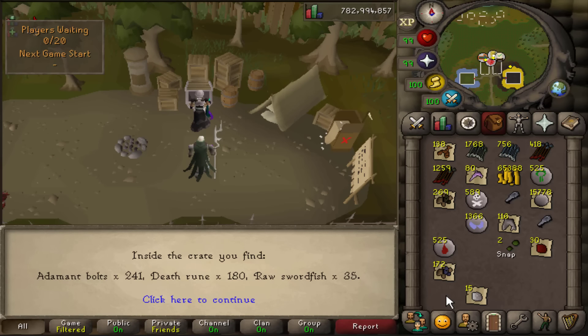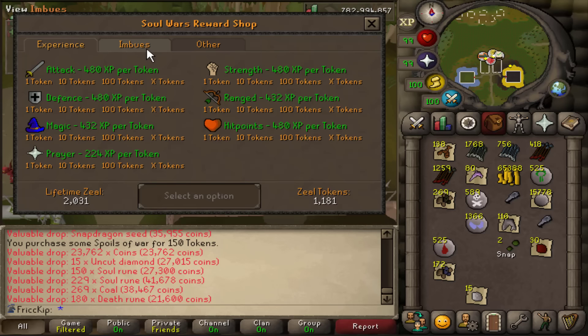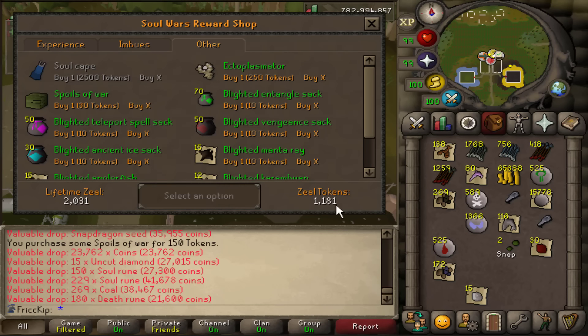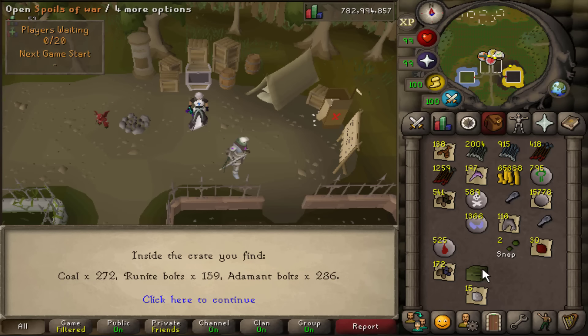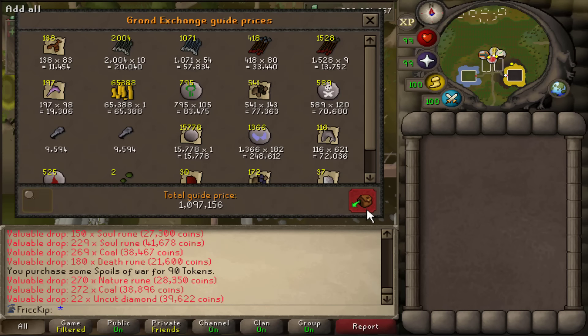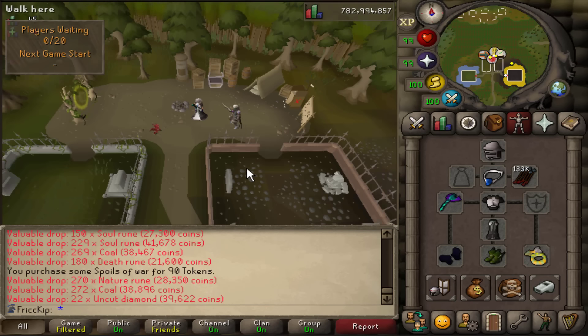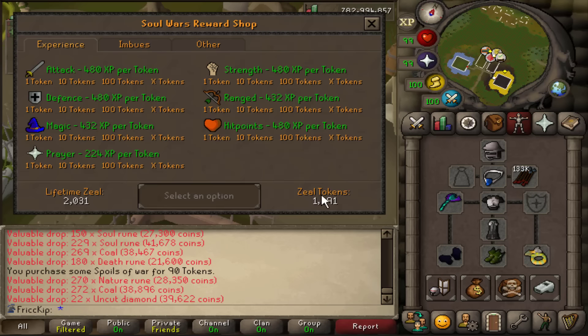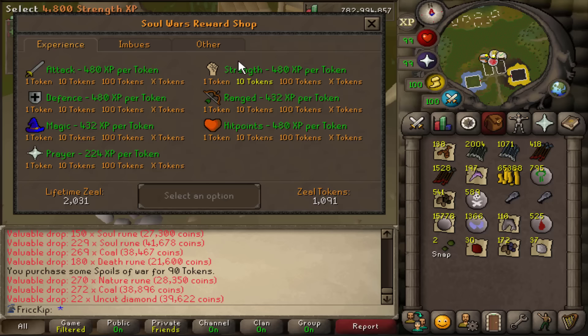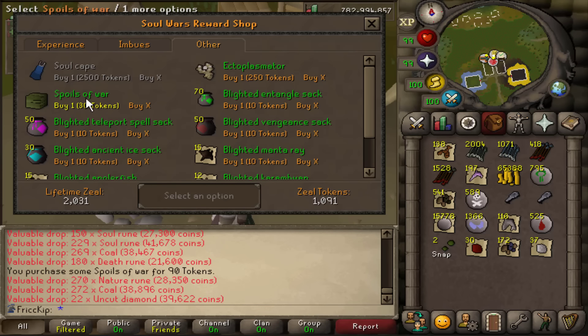The pet is a 1 in 400 chance per crate, and since each crate is 30 points, the drop rate for the pet is 12,000 points. At 380 zeal per hour efficient play that's about 32 hours, but I'm getting about 300 per hour making it a 40-hour grind. Playing efficiently and burning out is less efficient than playing inefficiently. I've got a thousand zeal to open crates with but I'm saving them for my upcoming stream — opening a bunch live would be even more hype if I got the pet.